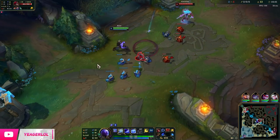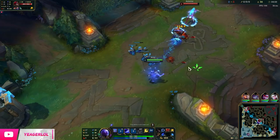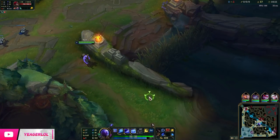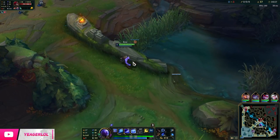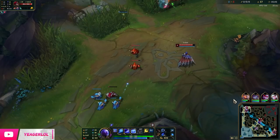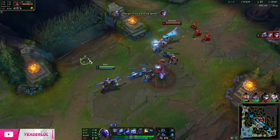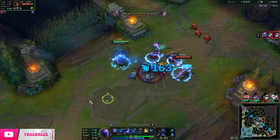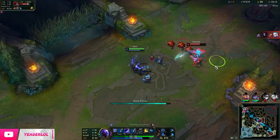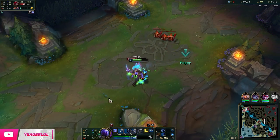This matchup is pretty interesting because your W can be a root as long as you time it with your E. It doesn't really work against Katarina because she can still use her ultimate while she's rooted — it is not a stun, so it is not going to cancel out her ult. Katarina can do well in this matchup, but we can also kite her around. In order to get the root on this champ, you want to use E first, and then W on that E mark — that's how you get the root and how you kite people around.